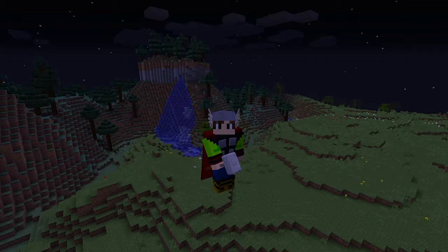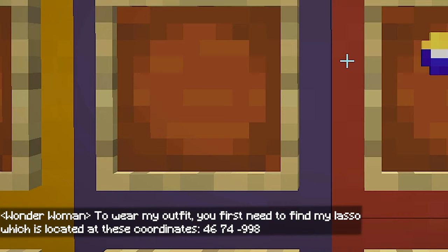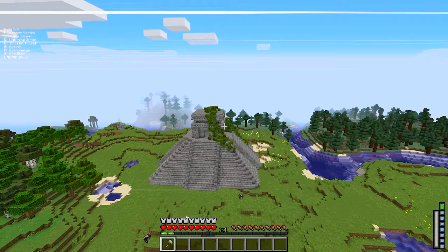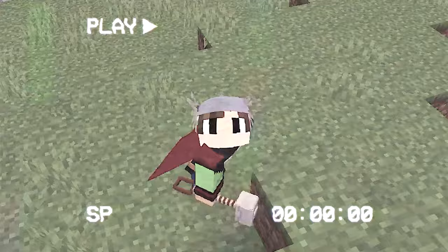Thor's powers are really good — I think he's one of the strongest heroes of all. But now it's time for me to test Wonder Woman's suit. Her challenge: 'To use my suit, you need to find my lasso, which is at these coordinates.' That's going to be easy — I have Thor's suit, so I'll just fly there. I think the lasso is inside that temple because it's right at those coordinates.